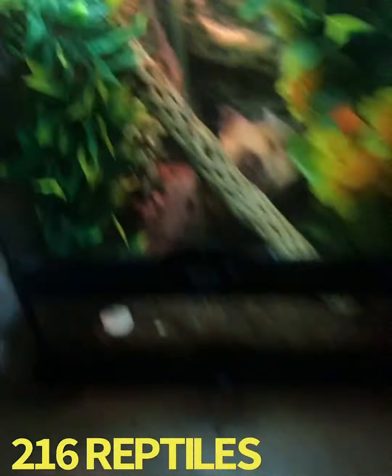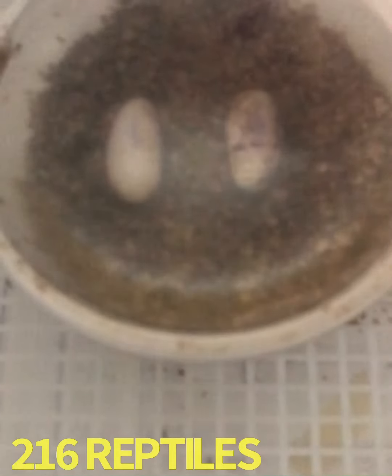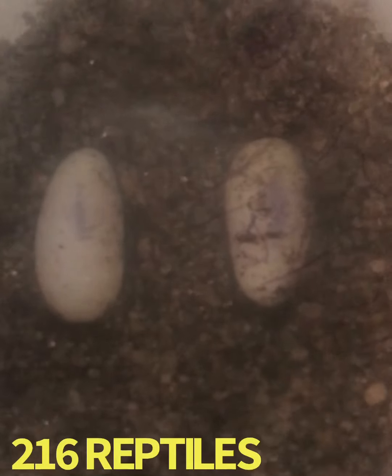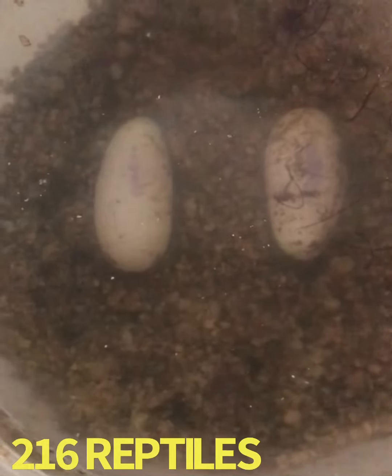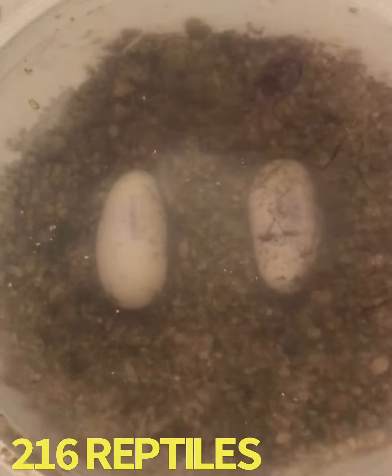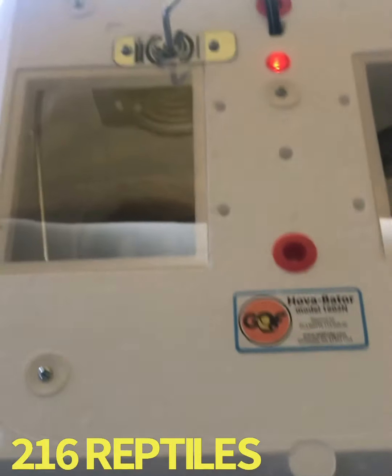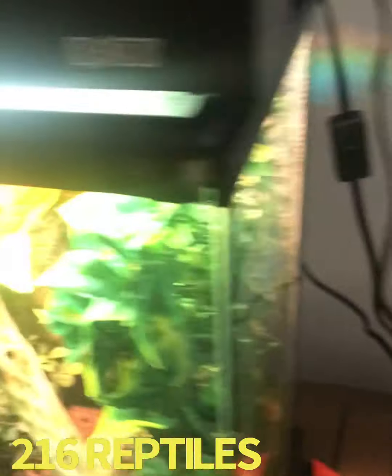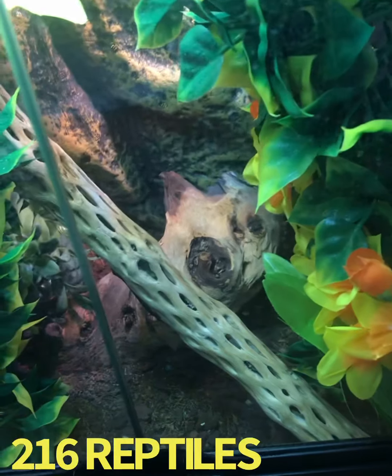I did want to update you guys on the eggs. The eggs are fertile — let me lift it up so you guys can see. The best way to find out if eggs are fertile is to put a light up against them. You will see a red vein or a red circle indicating fertility. If you put a light up against it and it's just glowing yellow, that egg is infertile. You can still incubate it to try, because sometimes an egg won't show veins right away — it might take a couple of days for them to show up.